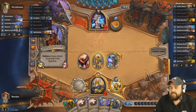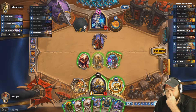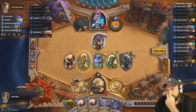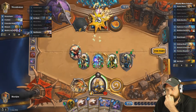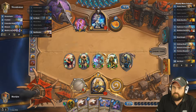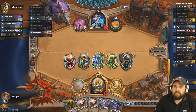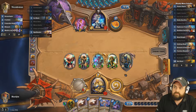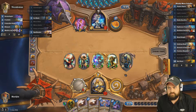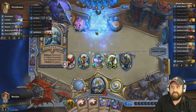If we can Steward plus this, that's really good. We need to draw some sort of answer — we didn't get it. The secret is Noble Sacrifice. He definitely doesn't have Flamestrike — he would have easily just Flamestriked. I don't think he has a Meteor either, because it's a pretty easy Meteor too.